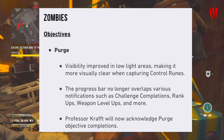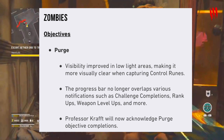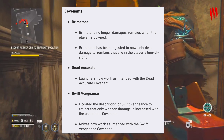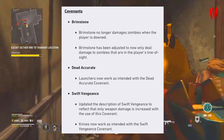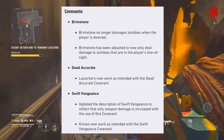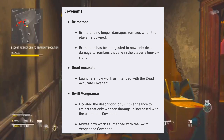For Zombies objectives: Purge visibility has been improved in low-light areas, making it more visually clear when capturing control runes. The progress bar no longer overlaps notifications such as completing challenges, rank-ups, and weapon level-ups. Professor Kraft will now acknowledge Purge objective completions.